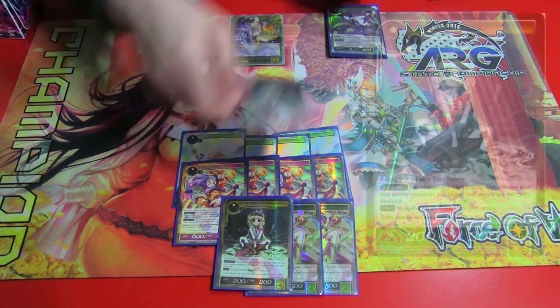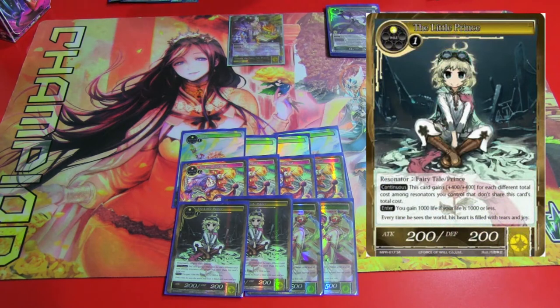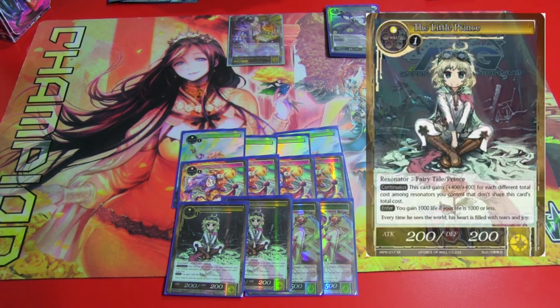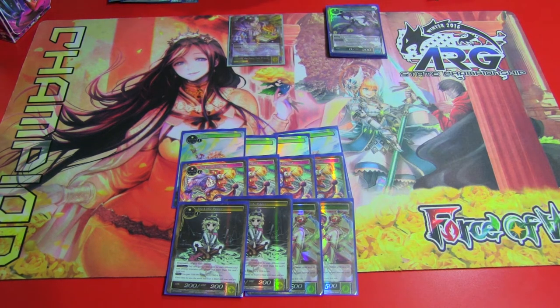Then got two Little Prince, great against aggro matchups. When you're at 1,000 or less health, it gains you 1,000 life points. Also, it gets plus 400 points for each Resonator you have in play that has a different total cost than him. So if you have, say, a one-drop and a three-drop in play, it becomes a 10k beater. And paired with Matchstick, a 10k beater with Swiftness and First Strike — very, very powerful.